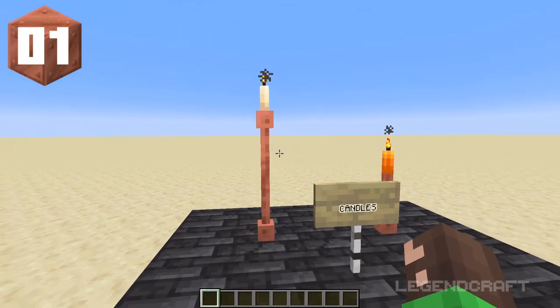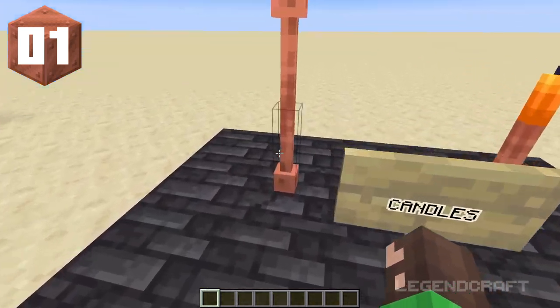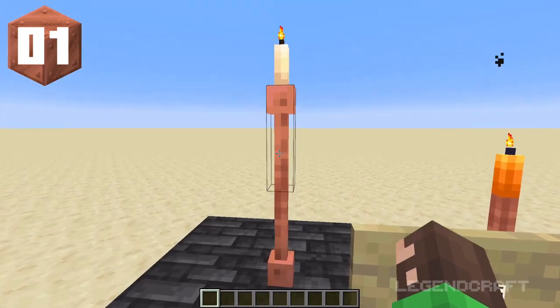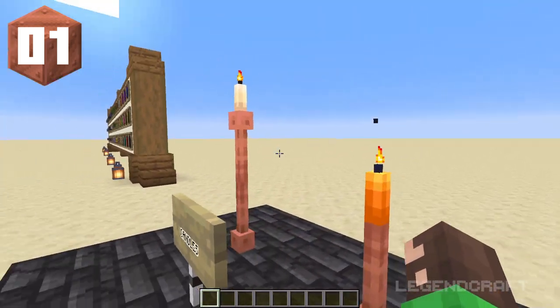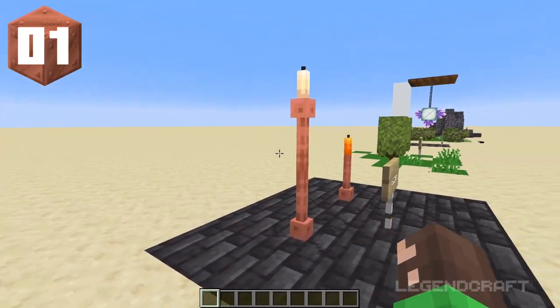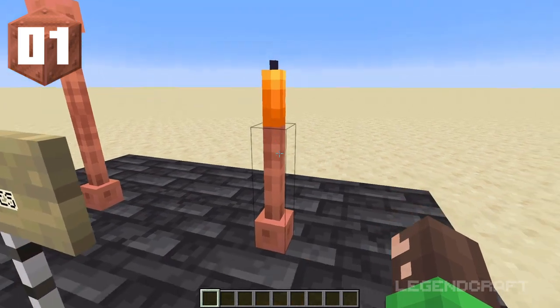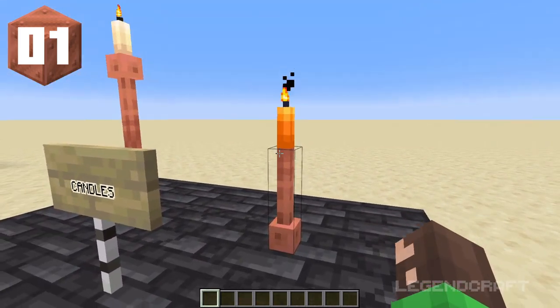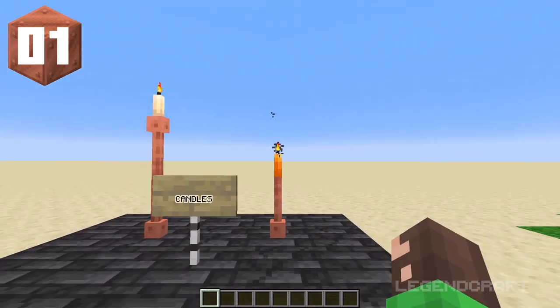Starting off with candles and lightning rods, which can actually be combined in a lot of unique ways. First, I've put two lightning rods on top of each other as well as a candle to create sort of a candlestick. I think it looks very nice and the copper is kind of the perfect color for it. I've also made a taller candle using the lightning rod with an orange candle on top, which also looks pretty nice.